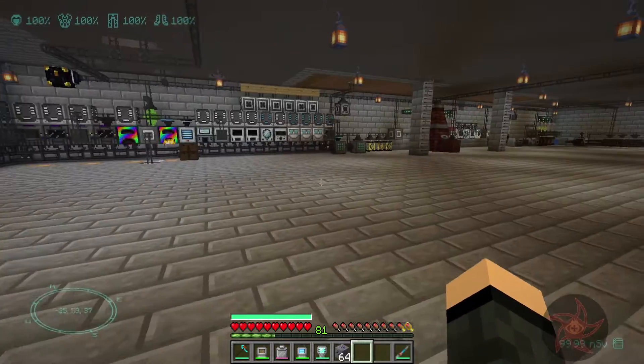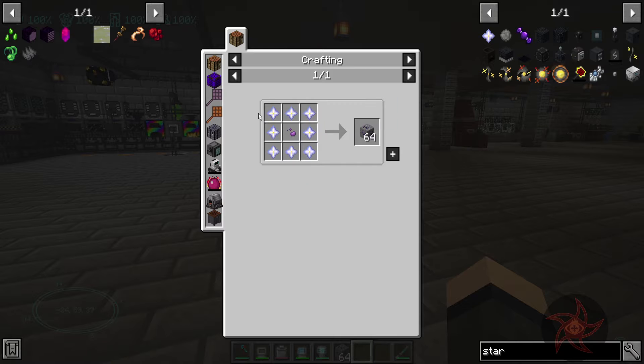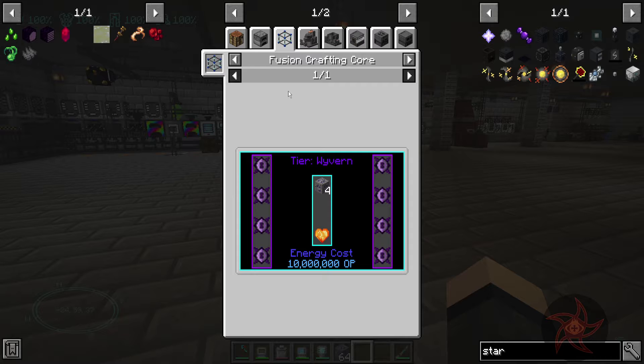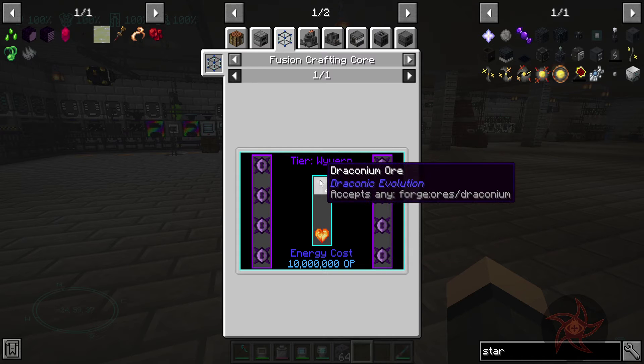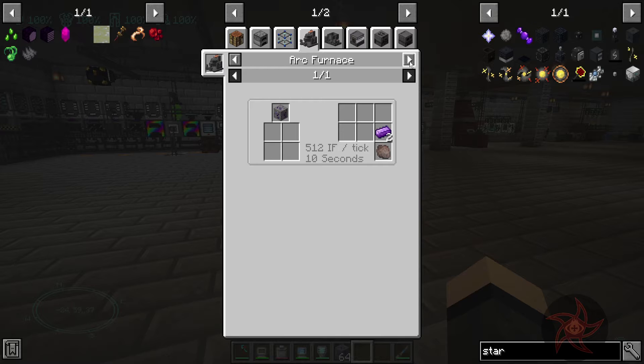We should probably look at making a fusion reactor. This is the only recipe for it, right? So that gives me a stack of Draconium. And then I can turn four Draconium Ore into a heart. So I'm going to need to automate the ore.